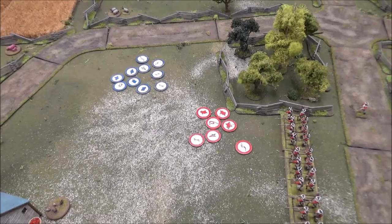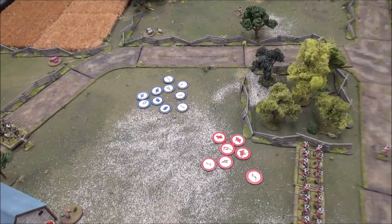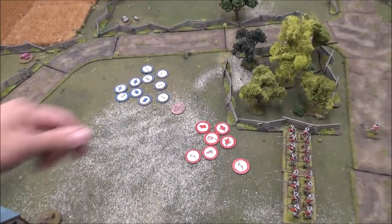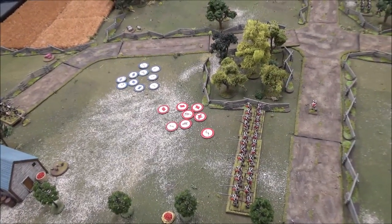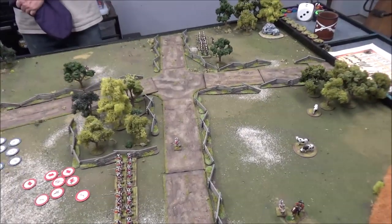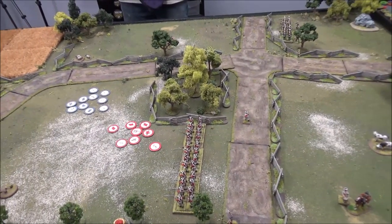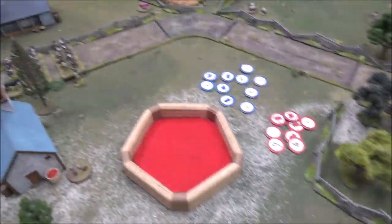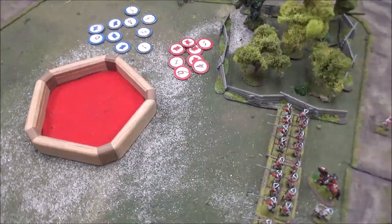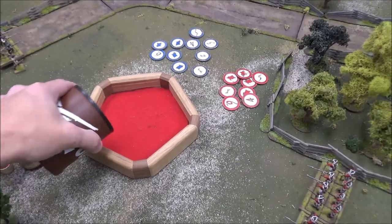It's red — Elsden. I'm going to activate Elsden and give them a broadside. We are within 24 inches, I moved up six when I activated. I'm getting 27 shots — first fire, long range, needing fours.